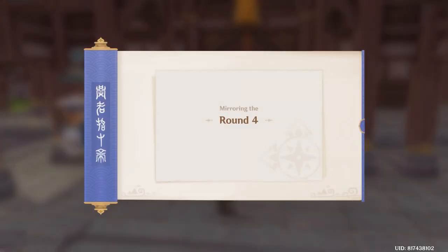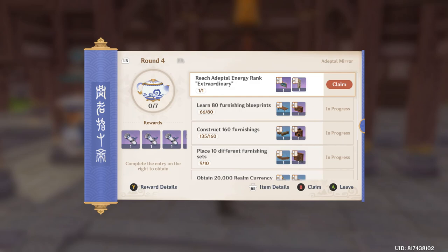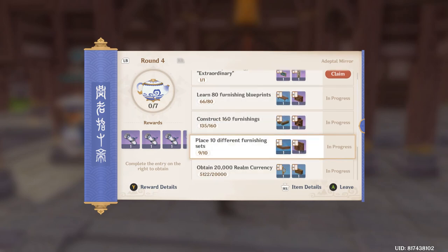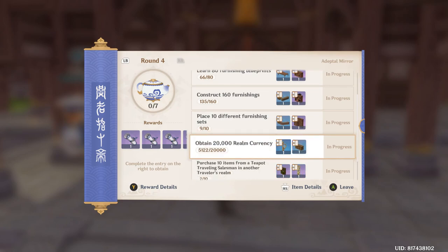Let's look at round 4 itself. Unfortunately we are only able to claim one reward right from the start. There are others: you need to reach adapter energy rank extraordinary, which is 10k adapter energy; learn 80 furnishing blueprints; construct 160 furnishings; place 10 different furnishing sets. We are one off. 20,000 — oh my god, this is the one that will take forever. This will probably be the very last one we can clear.